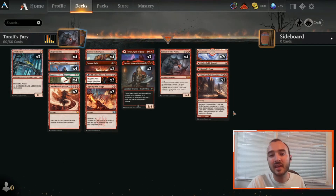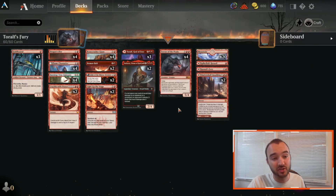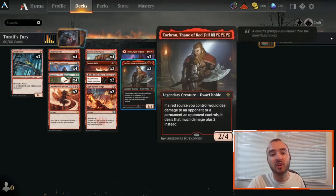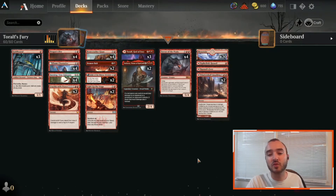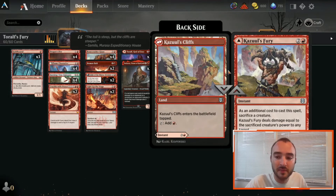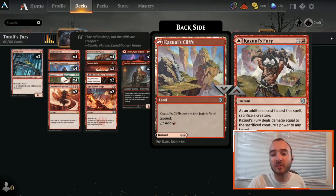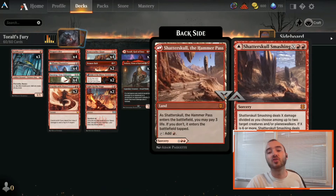24 lands feels right. We're running 20 Mountains, 1 Spikefield Hazard because it is a spell that deals damage and can trigger our Flame Channeler, 1 Kazuul's Fury because we can sacrifice something like a Terror of the Peaks for a game winner if we need to, and then 2 Shatterskull Smashing because it's dealing damage — exactly the kind of thing our deck is looking to do.